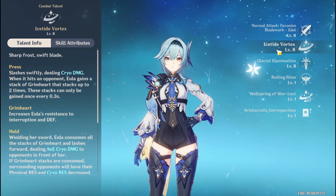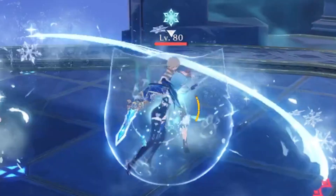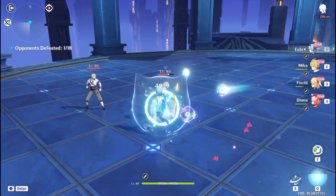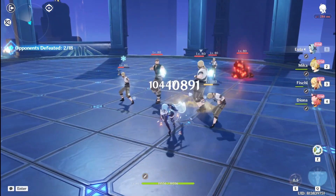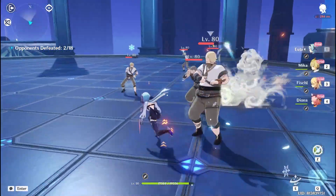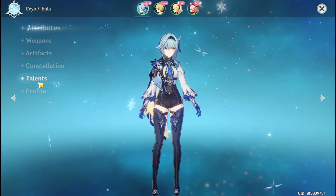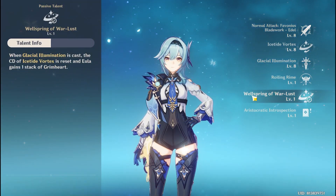Her skill Ice Tide Vortex does a slashing physical damage and creates a Grimheart stack. Grimheart stacks increase her defense and resistance to interruption. After gaining 2 stacks, hold her skill and it explodes, dealing physical damage to nearby opponents. You can have 1 stack after pressing the skill, but because of her passive talent, you can gain another stack if you use her ult.